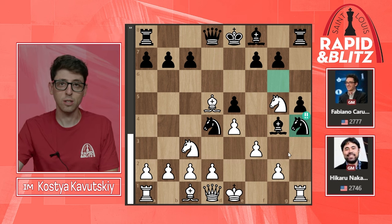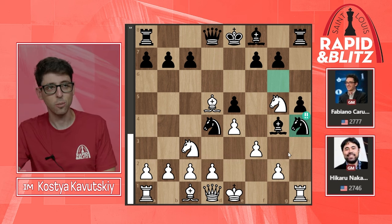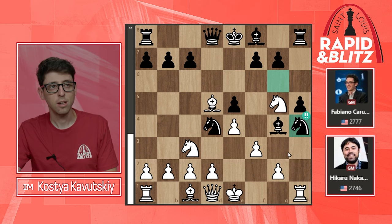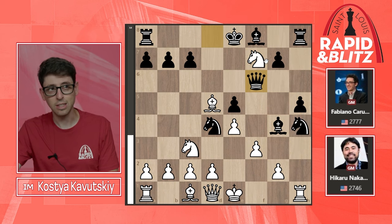Either he didn't remember or was trying to figure it out over the board. This is a rapid game, so they start with 25 minutes for the whole game with a 10-second increment, so Fabi was investing a lot of time trying to remember or figure out what the computer was saying about this position. The game gets extremely messy — black's point is that the knight on g5 is undefended, and if the queen gets to g5, white's king will be extremely vulnerable.